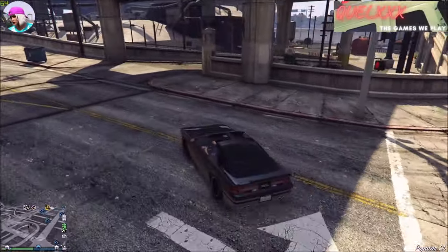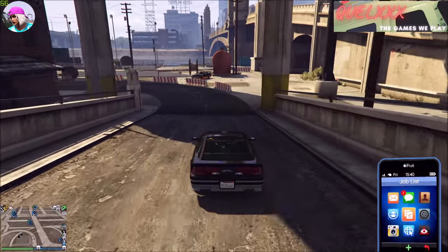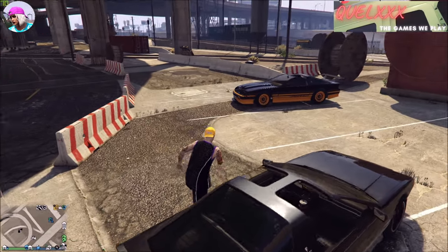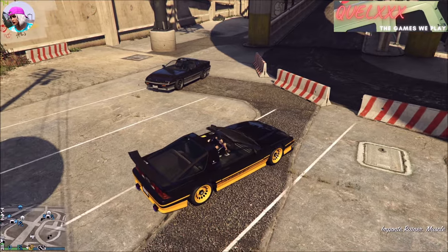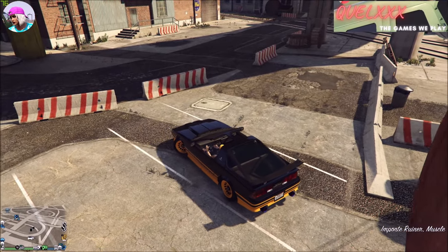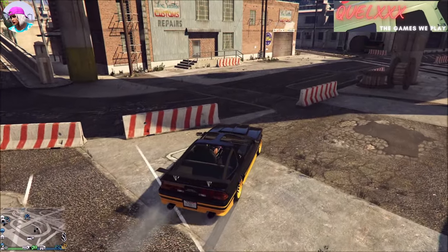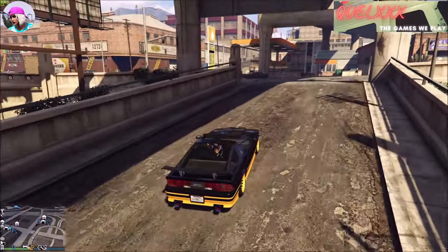Using the same location, same timing, and same mission, now we are spawning the Imponte Ruiner. This also comes in two different variations — one which is black and orange, as you can see right now. You can spawn this with any muscle car you are driving, or preferably an NPC car that is the exact model of the Ruiner, so that you can actually spawn it more easily.